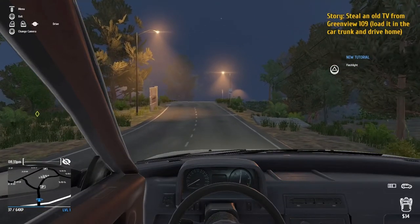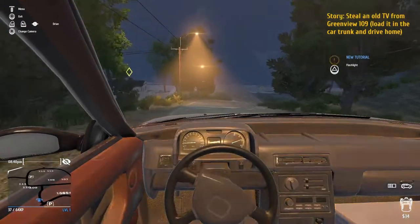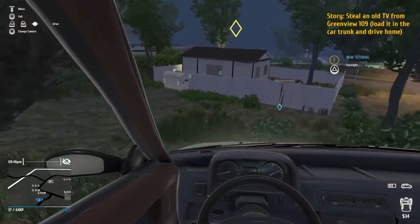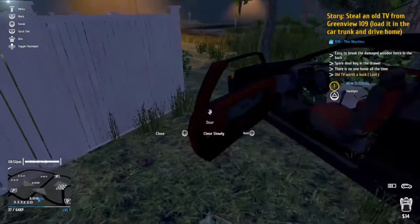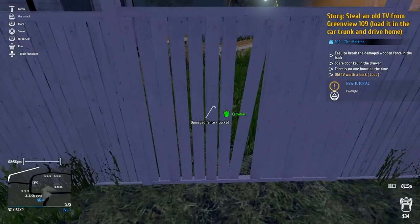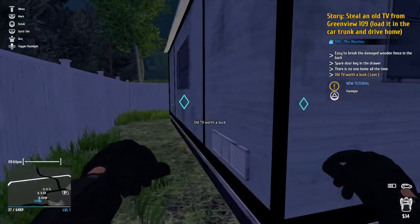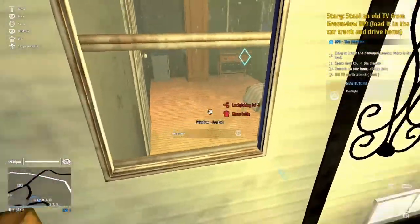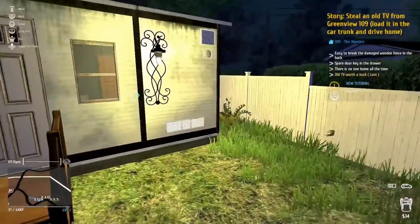Here we are. Steal an old TV from Greenview 109. Load it in the trunk of the car and drive home. We've got a nice mini-map going at the bottom left corner. The steering is a bit weird. He said not to go near the well-lit area, so we're going to park our car just right here. Let's open the boot so we can put the TV into it. We just crowbarred it — that was loud. Spare door key in the drawer — oh, really?